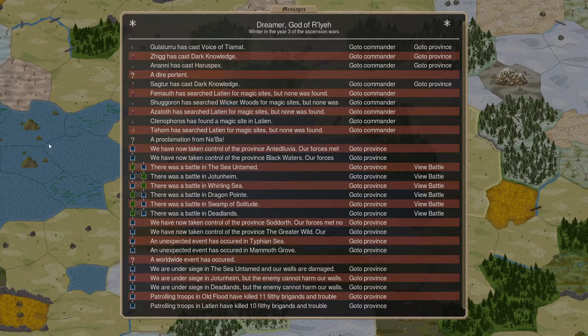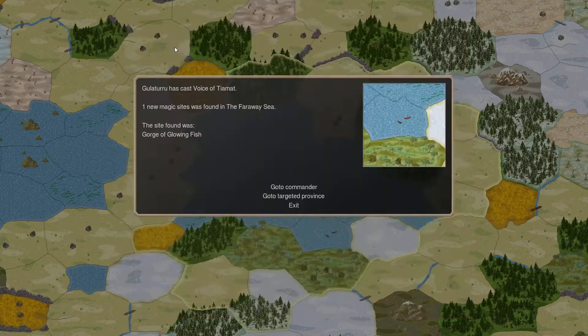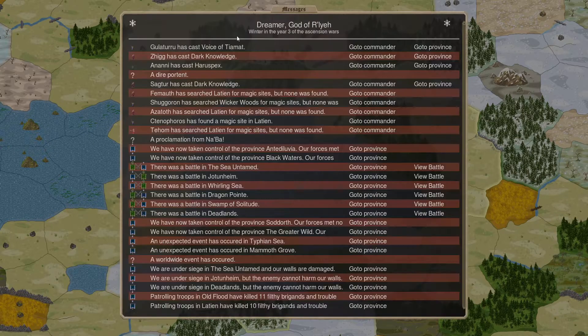Welcome back to Dominions 5 with the relay playthrough. We are in turn 46. Let's see what Asphodel has cooked up for us this turn. We have some spell casting — finding another fire gem here in the faraway sea.